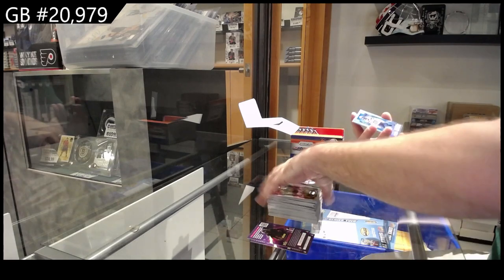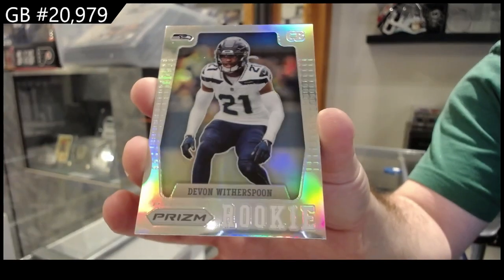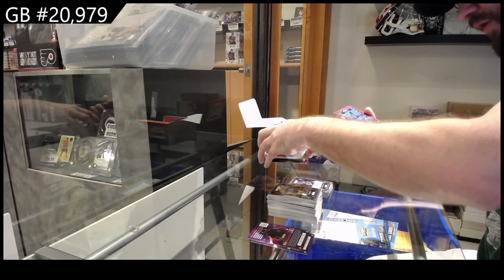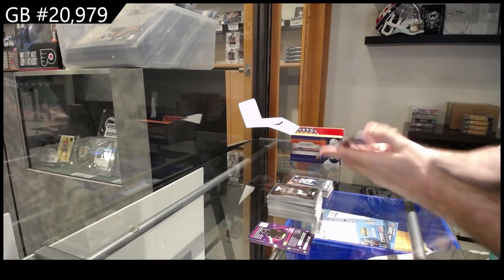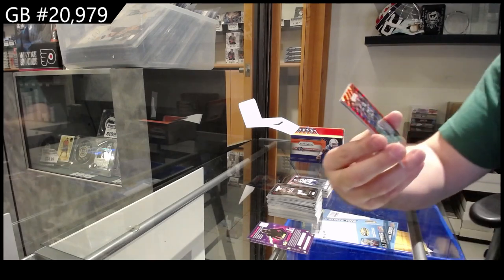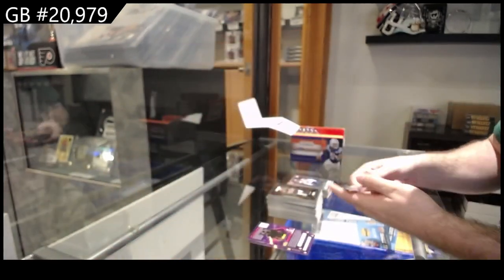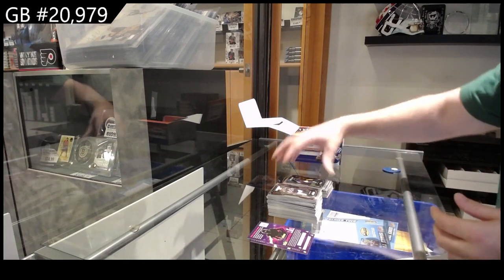We've got a retro rookie of Witherspoon for the Seahawks. I always forget the different color of teams. I think it's Seahawks — yeah, I always get confused with Seahawks. Number 149 for the Seahawks of Derrick Hull. We got rookies of Wilson for the Packers and Evans for the Rams.